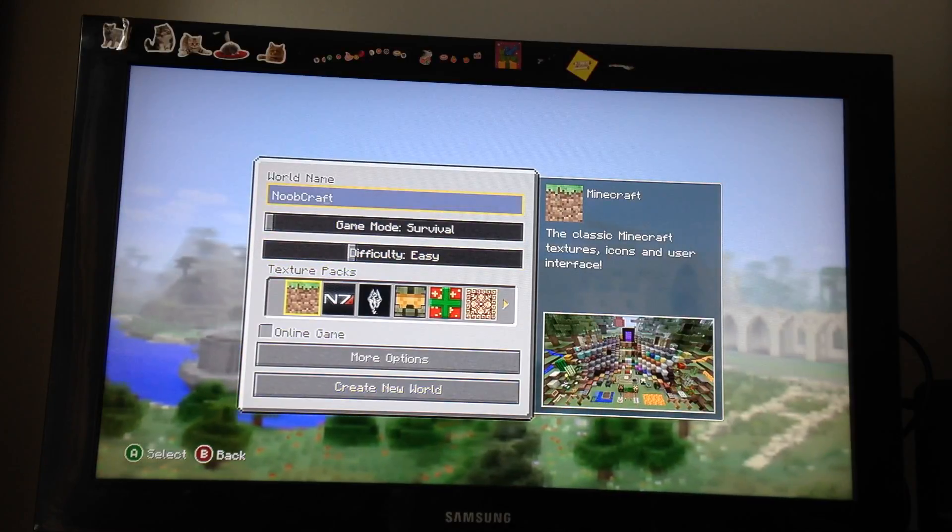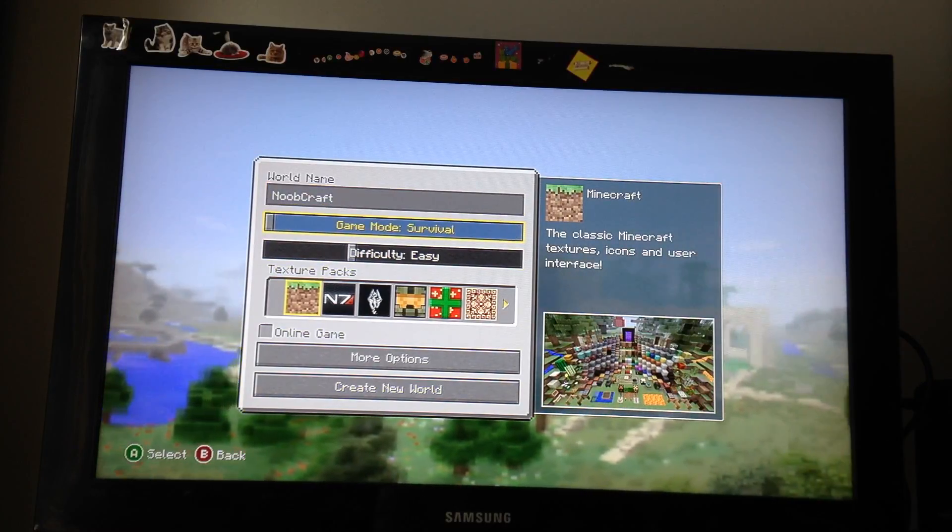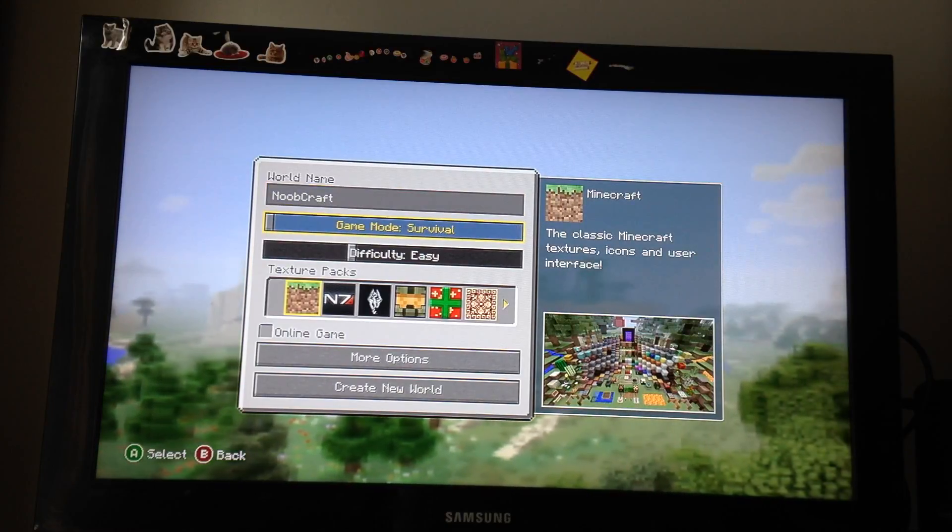So this is your menu. You get the world name — my name is Noob Craft. You can change through game mode: survival and creative mode.